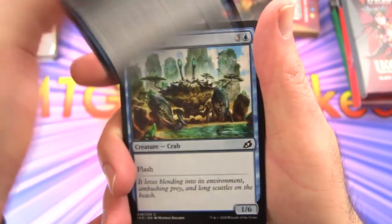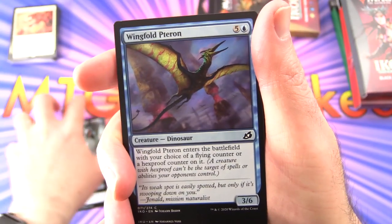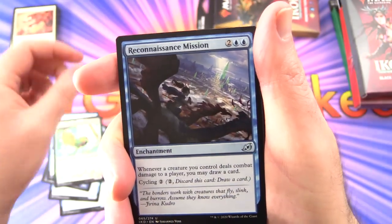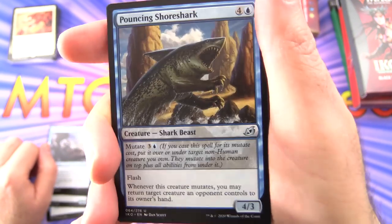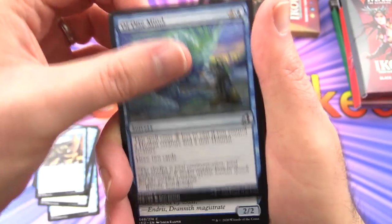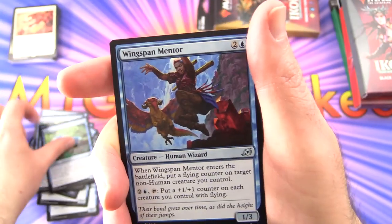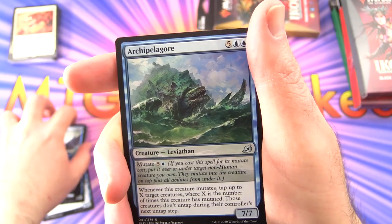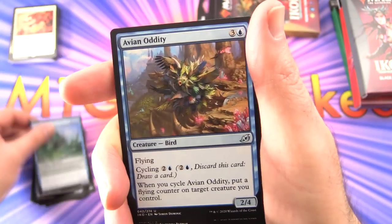Now blue — let's go with Aegis Turtle, Crystacean, Dreamtail Heron with comic book art, Wingfold Pteron, Adaptive Shimmerer, Reconnaissance Mission — uncommon. Pouncing Shoreshark — they've jumped the shark here, leave a note in the comments if you agree. Of One Mind, Thieving Otter, Phase Dolphin, Frostlinks, Wingspan Mentor — another uncommon. Dreamtail Heron in regular artwork, and Archipelago Navigator in regular artwork — I think I'd just seen the comic book version of that before.